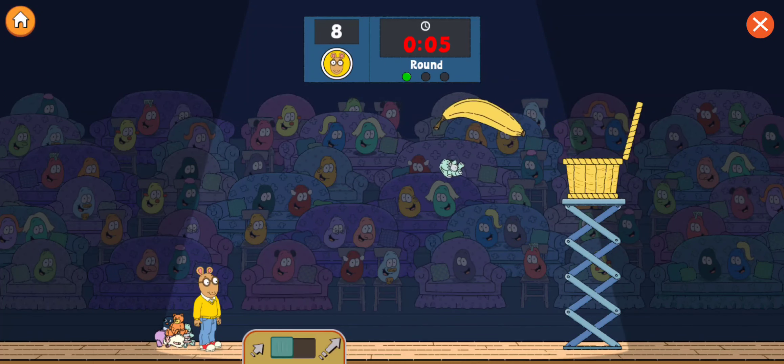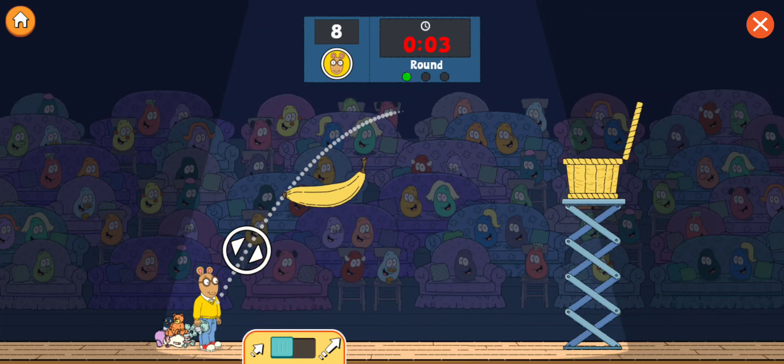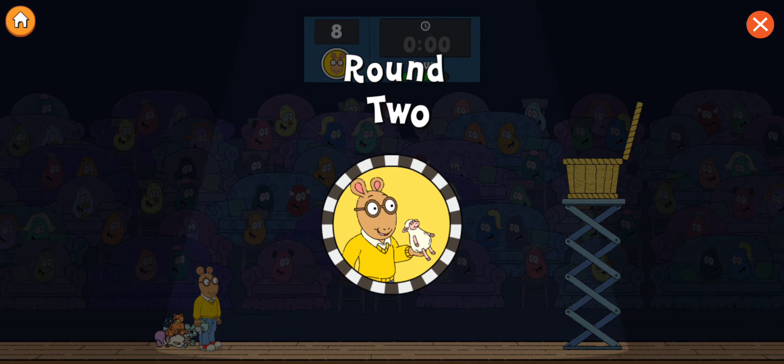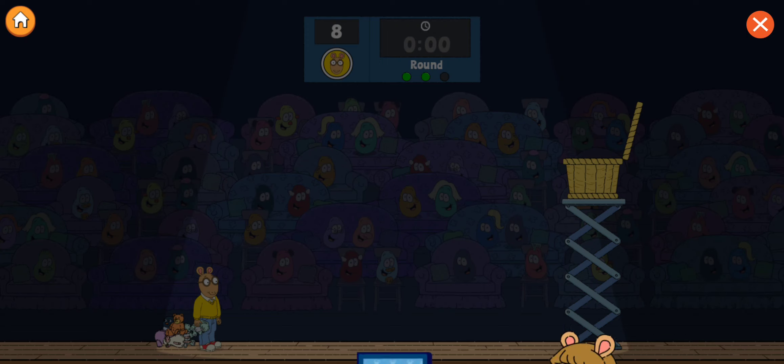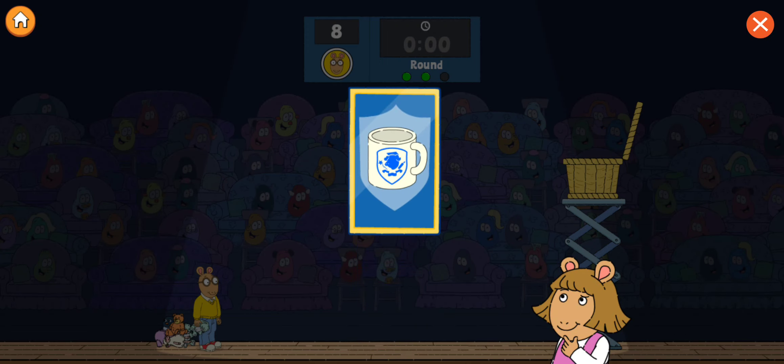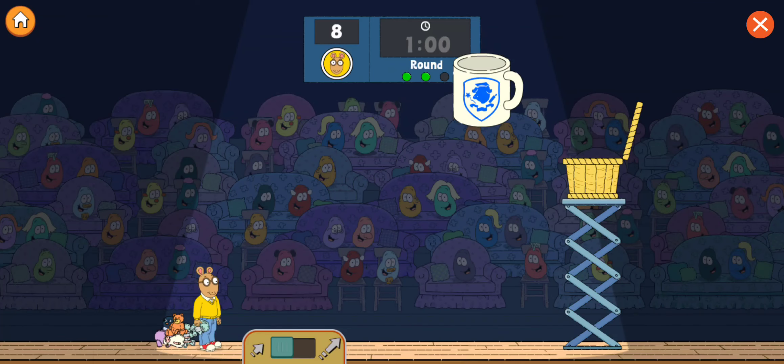Round one! D.W.'s first obstacle for you is... The Bad Banana! Good thinking! Arthur, throw as many stuffies as you can into the basket before time runs out. Good luck! Three, two, one, go!